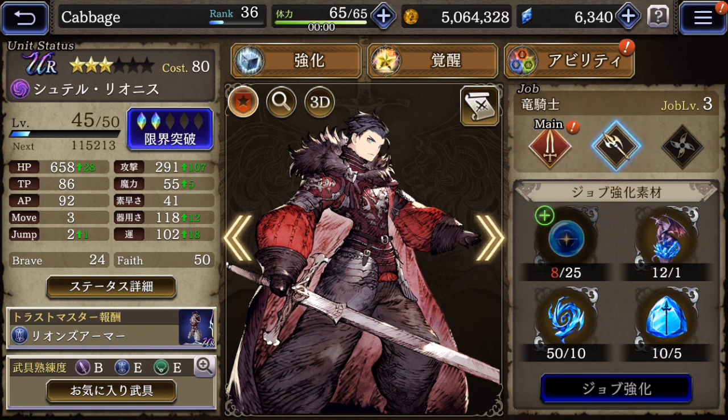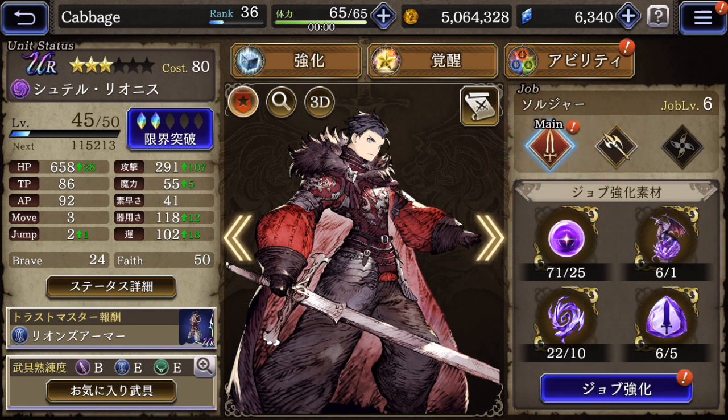And here's the secondary job — this is a dragoon. I can collect different items. Most of these items that you need to raise levels are the same for all characters. The reason they're different colors is because the level you're aiming for is different.